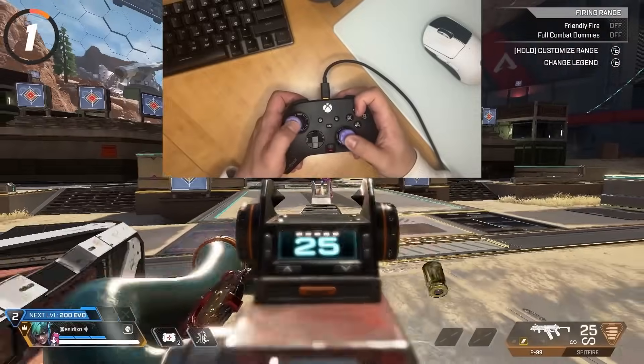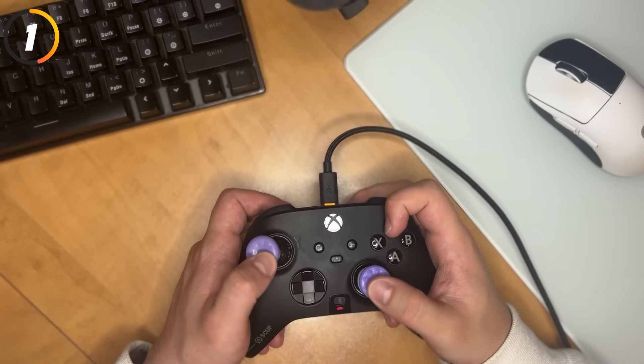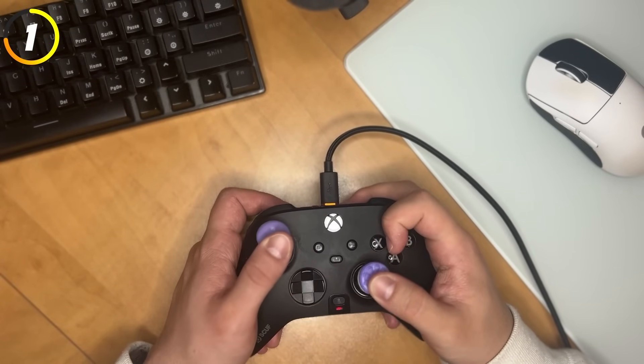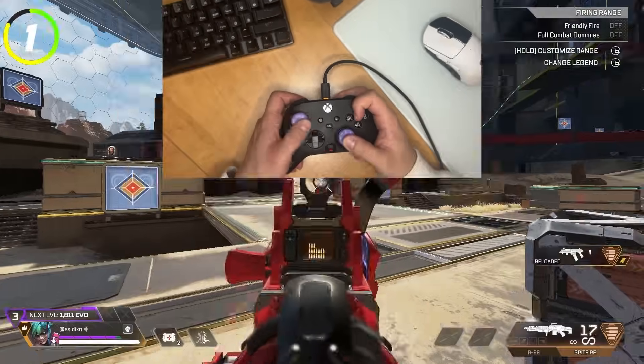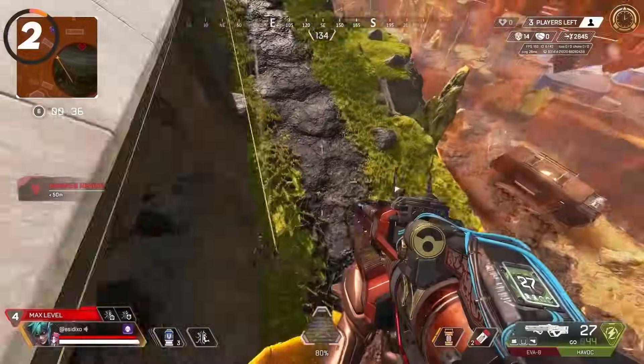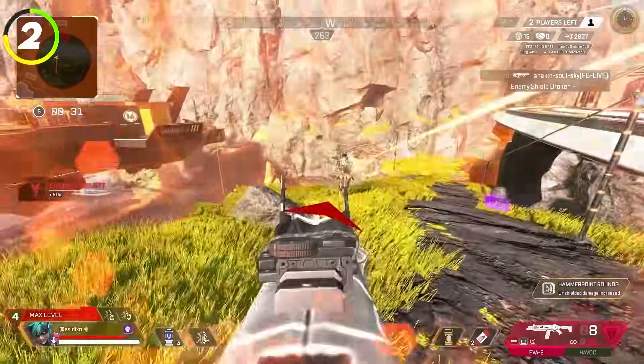I would suggest learning how to play Claw — this is when you use your index finger to hit the buttons on the upper right of your controller, allowing you to hit all your buttons without ever taking your thumb off the right thumbstick. It will definitely take some time to get good with this, but it is well worth it. But if you don't feel like committing to learning Claw, you're going to want to get a controller with buttons or paddles on the back.